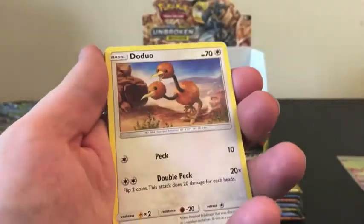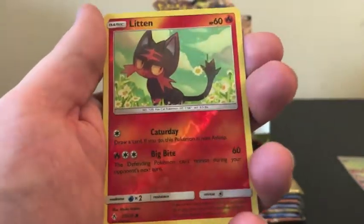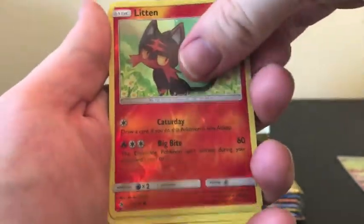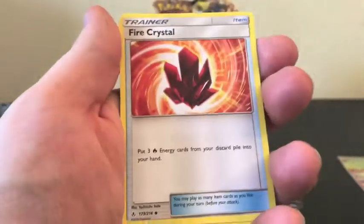We have Spinarak, Ditto Duo, Ribombee, Meltan, Spinda, Reverse Holo of a Litten, and our Rare is a Victini Bell regular Rare.